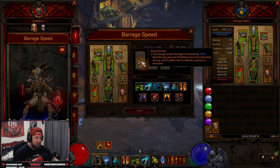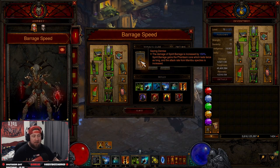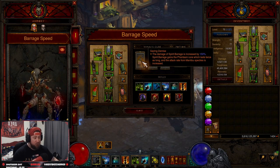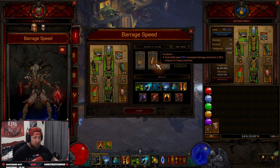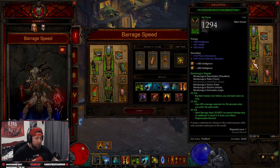In our cube we've got Gazing Demise, which gives increased damage to Spirit Barrage and makes the Phantasm rune last twice as long with an increased attack rate. Then Frostburn because this is a cold build — we deal 20% more damage — and Ring of Royal Grandeur to piece these two sets together.